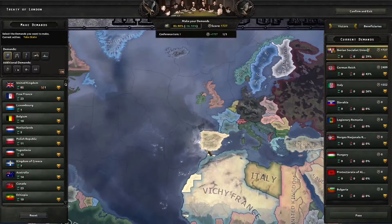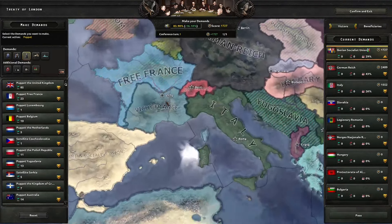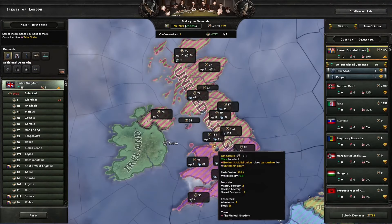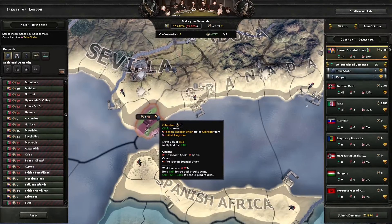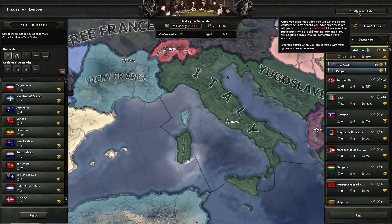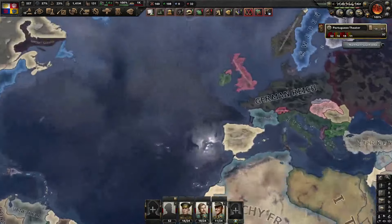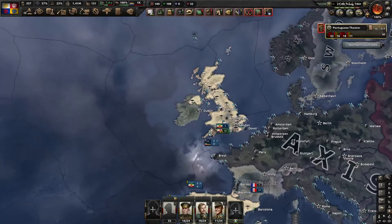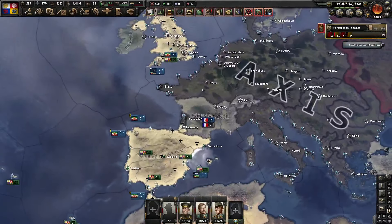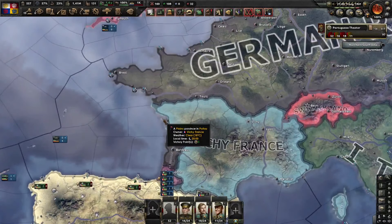We got at least the second highest war score. We will puppet Britain using one cheap state and take the rest manually. We should also retake our core state and keep it — it only costs one point. So that's the peace conference — we got a nice British puppet in the Isle of Man and returned all territory back to them. Unfortunately we didn't get France because Germany decided to change the government there.